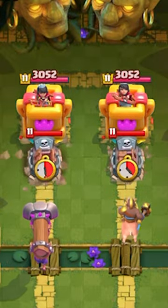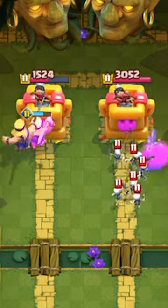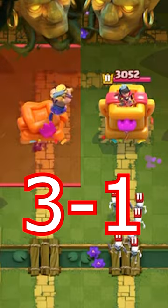Next, they are going up against a Tombstone, and the Evo Battle Ram smashes the Tombstone and all the skeletons inside, once again taking the entire tower.